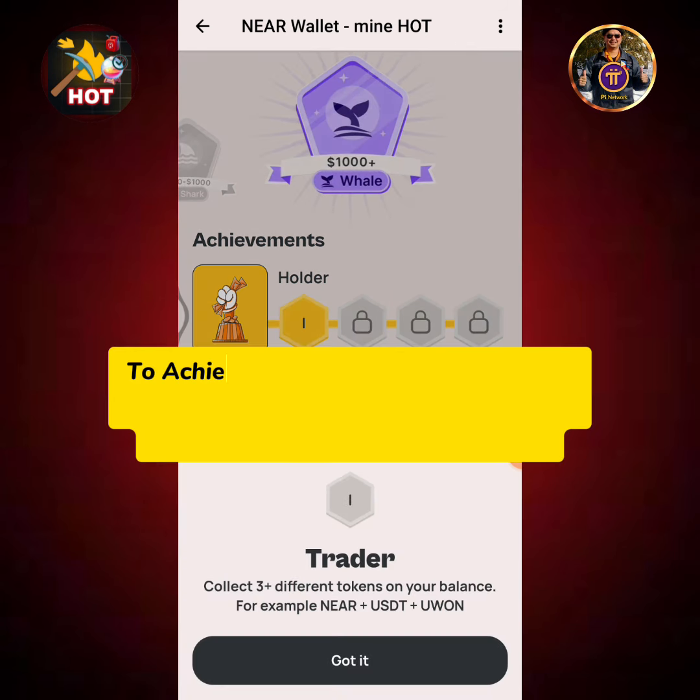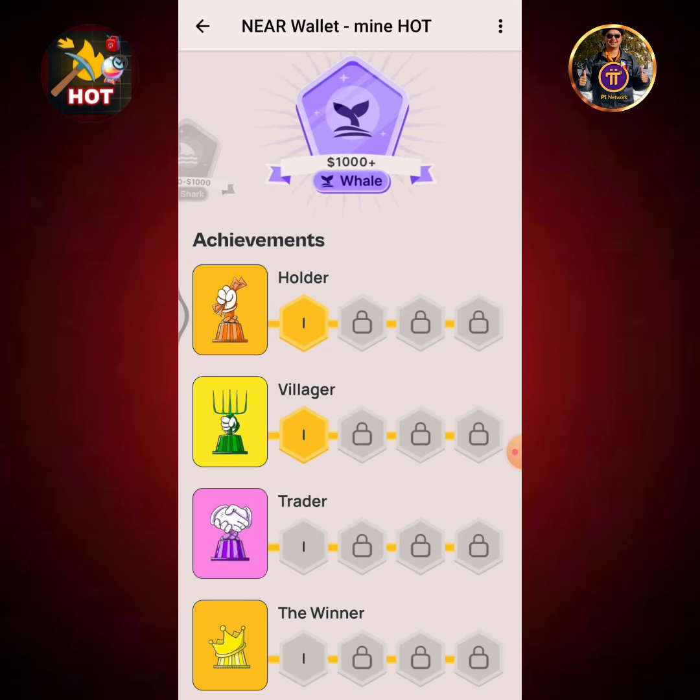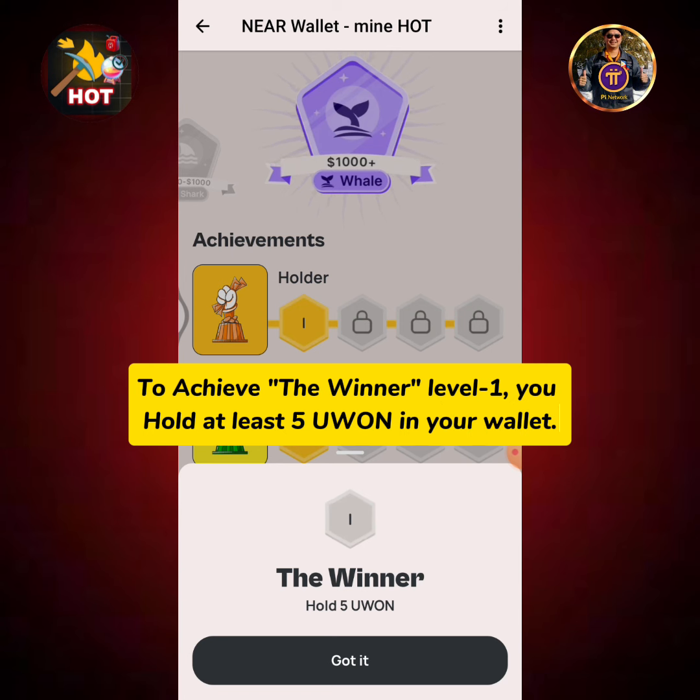To achieve Trader level 1, collect at least 3 different tokens on your wallet — for example, NEAR, USDT, and Yuan. To achieve Winner level 1, you hold at least 5 Yuan in your wallet.